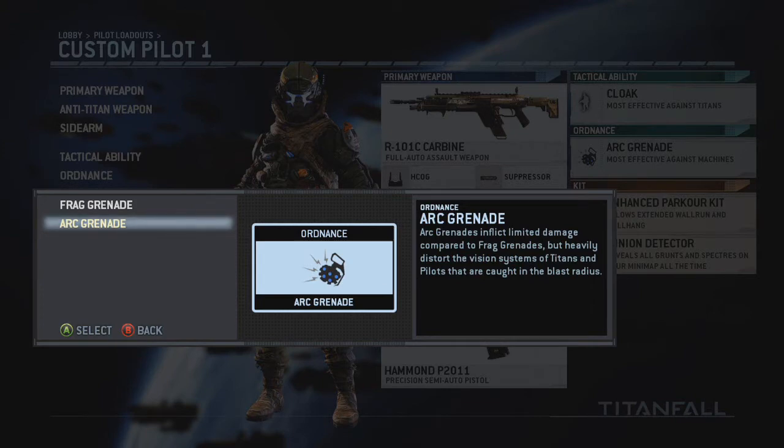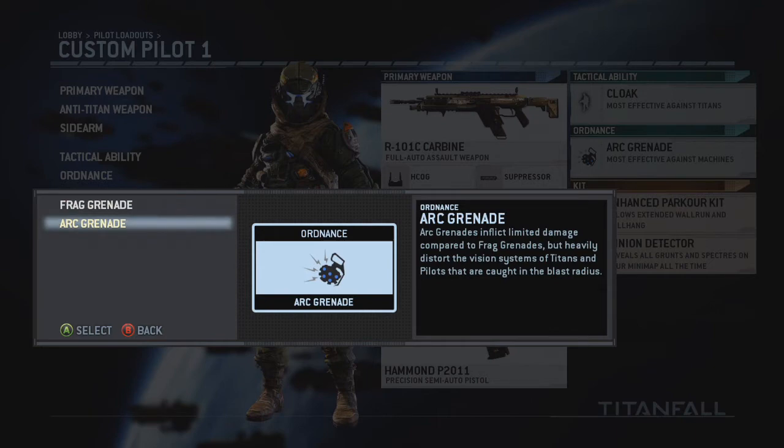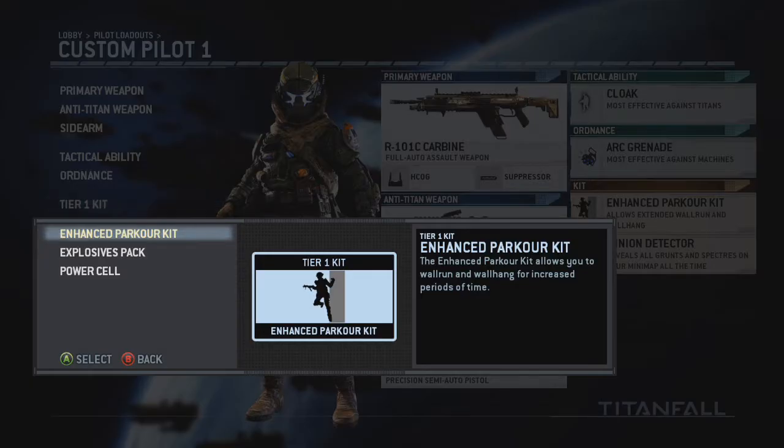For ordnance, you really can't go wrong with frag or arc grenade. With the frag it's just a regular frag grenade, but with the arc grenade it stuns the vision of electronics — possibly your titan and your pilot. I know it stuns the vision of your titan and it is quite useful, so I go back and forth with those. You really can't go wrong with either one.